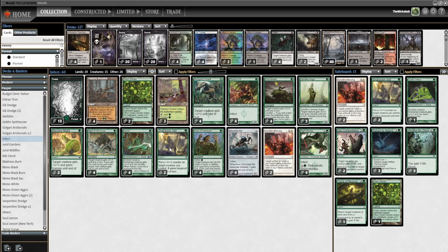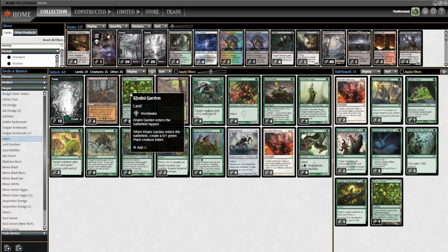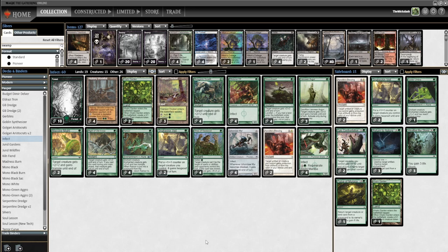So what is this decklist? Infect just wants to do 10 damage of infect damage to win the game. We have 10 Forest, four Hickory Woodlot, two Colony Garden, and three Tranquil Thickets as our land base. Hickory Woodlot enters tapped but taps for two, so you can potentially have three mana on turn two. Colony Garden gives you a token against Chainer's Edict decks, and Tranquil Thicket is a cycle land. Creature-wise we have four Glistener Elf, four Blight Mamba, and four Ichorclaw Myr.